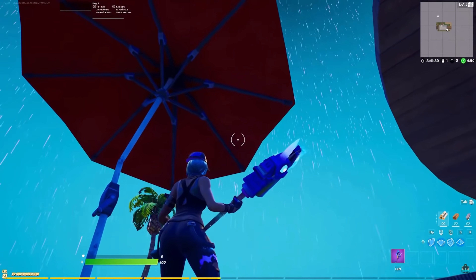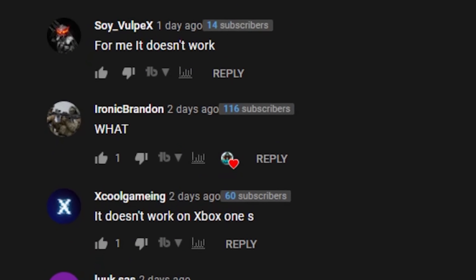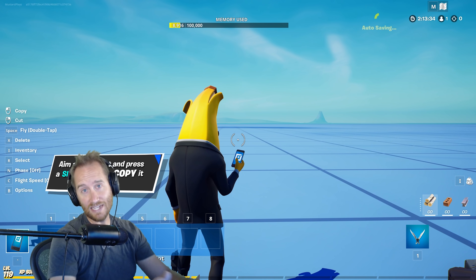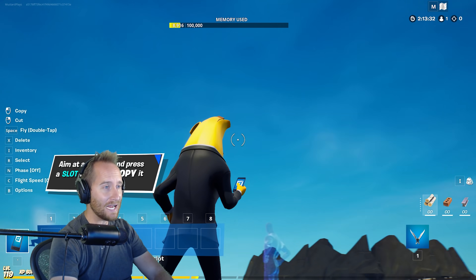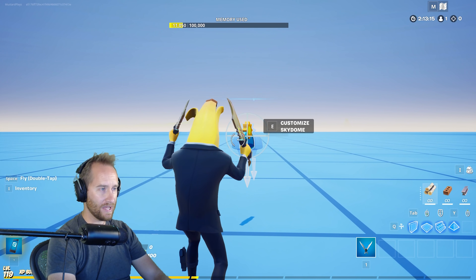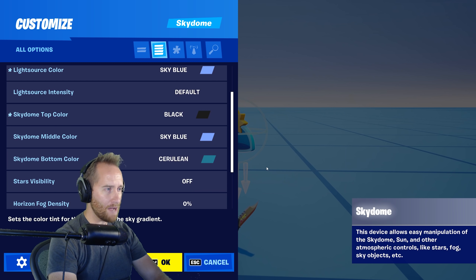For the next myth, I saw this really cool video on Yurik's YouTube channel where you can create this awesome rain effect in creative mode. The problem is most of his comments said they couldn't do it, so it's time to put it to the test. I'm going to follow step-by-step exactly how Yurik has it set up in his video. First, we're going to get out the Sky Dome device and place that down. Our light source needs to be sky blue.